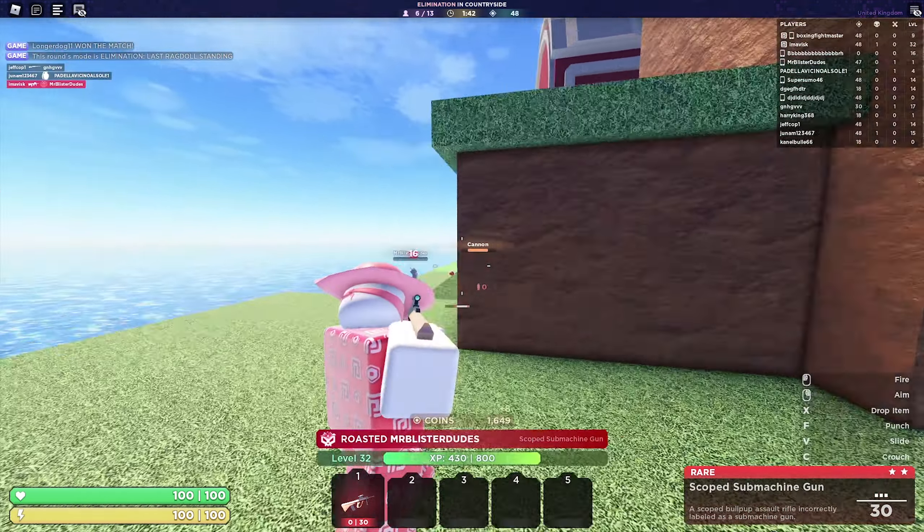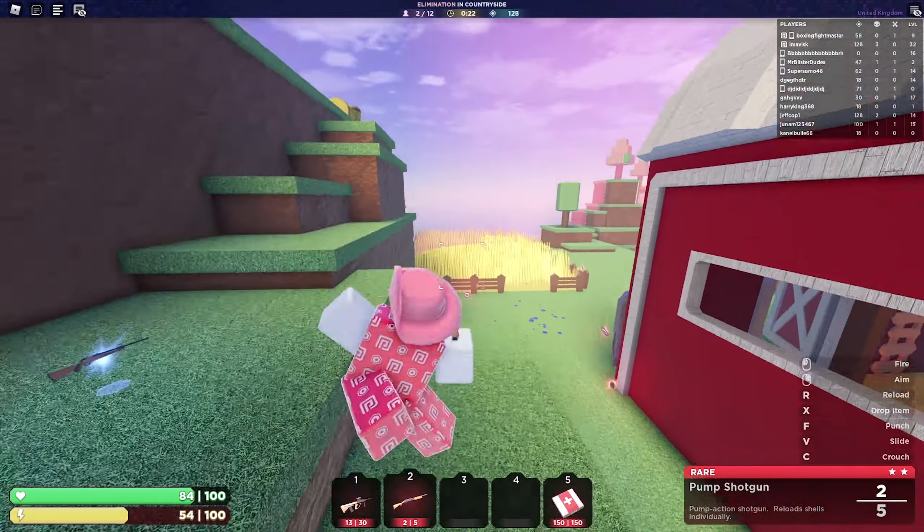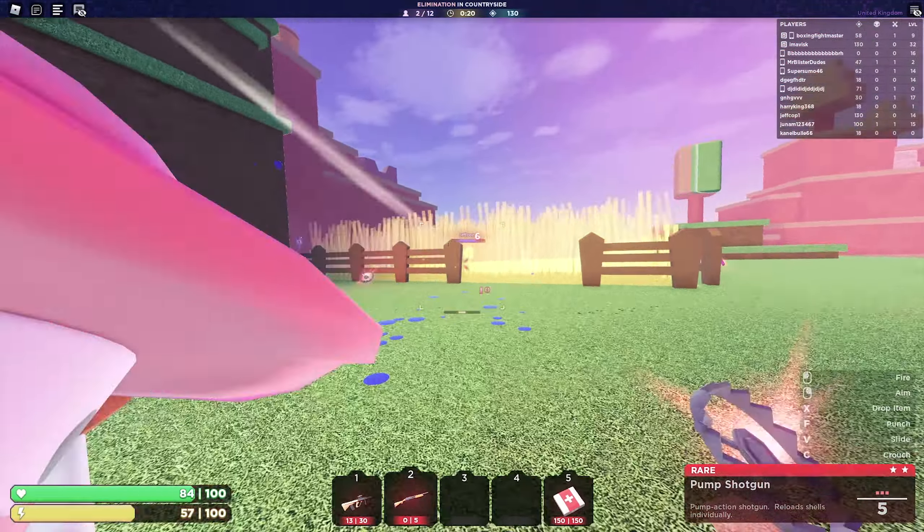A few people have actually said the spawn-in kind of reminds them of battle royale games — I can kind of understand that, but overall I would say it's quite a unique game with some very nice weapons and really fun gameplay. The gunplay is just really fantastic and the movement is also really good. This elimination game mode is actually quite similar to battle royale games because there's also a zone coming in and you have to battle it out before the zone reaches you. If you are in the zone you're going to take damage and of course eventually you're going to lose.